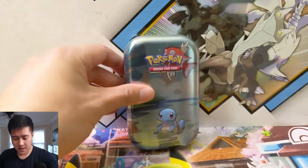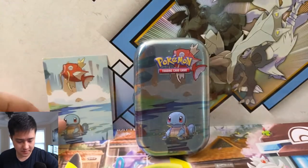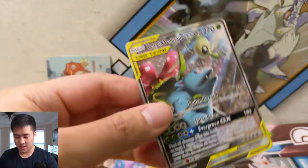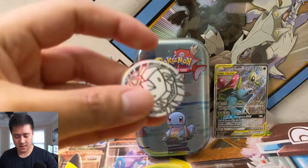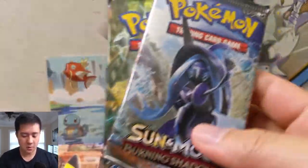We got everything open. We have our little tin — this one came with the card but it's all beat up, which is very disappointing. This is the code card from the Celebi Venusaur tin. Love this little metal GX thing and we do have the really nice promo. They say 'metallic coin' but it's just not metallic — that bothers me. Now we have six packs.